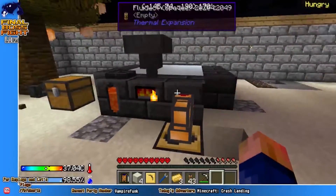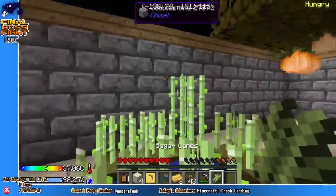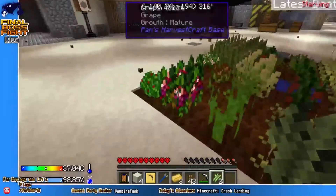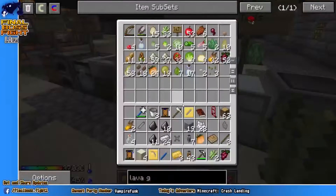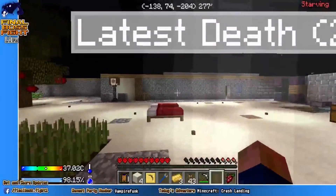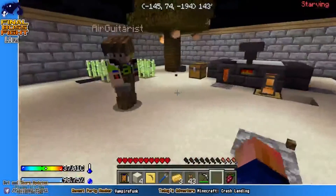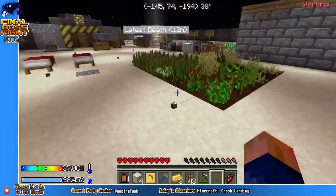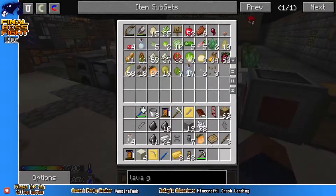I've sort of automated the smeltery — basically put a hopper on the thing. Can we make Electrum? Yes, easily. What do we need Electrum for? Electrum power cells. If we can make Electrum power cells, I could just put a load of generators pumping into an Electrum power cell and run that into whatever power cells or generators we need. Electrum is just gold and silver mixed together.